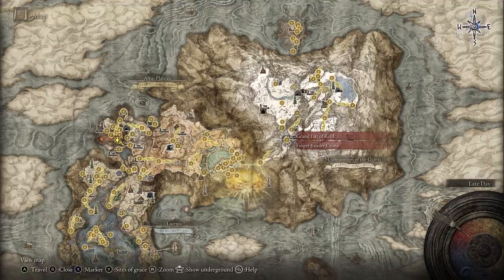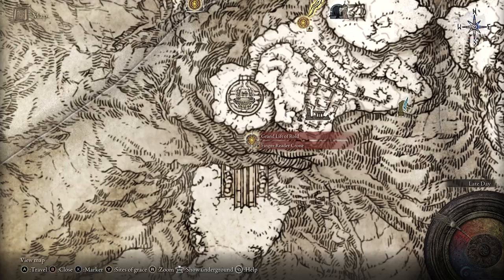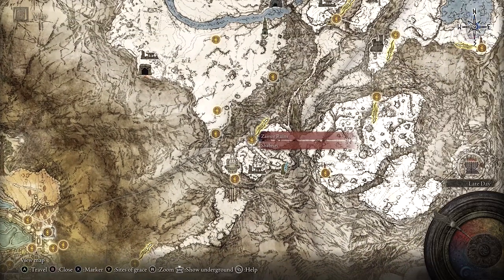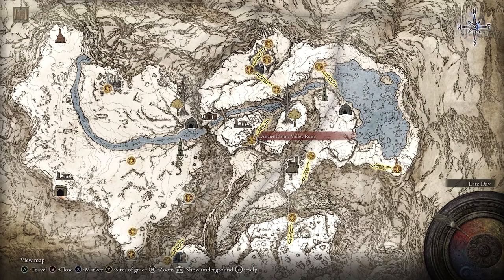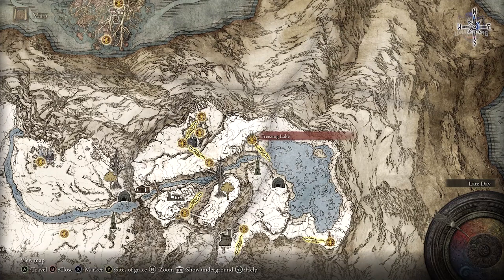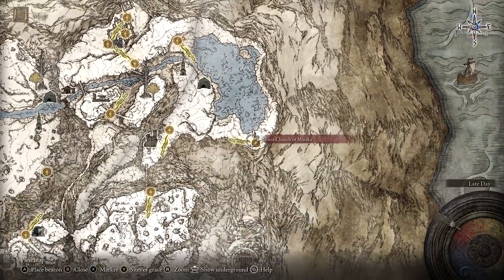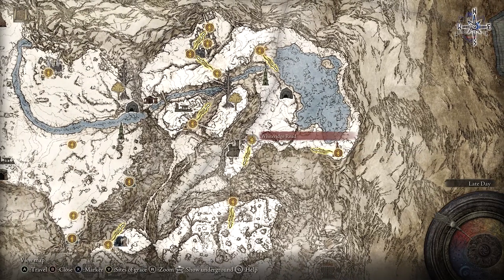You can't actually get this until later in the game when you have reached the Mountaintops of the Giants. From the Grand Lift of Rold you must head to the Zamor Ruins Grace Point, then pass all the way along to the Ancient Snow Valley Ruins. Next you must reach the Frozen Lake and travel through it past the giant dragon, and you can stop off at the First Church of Marika.